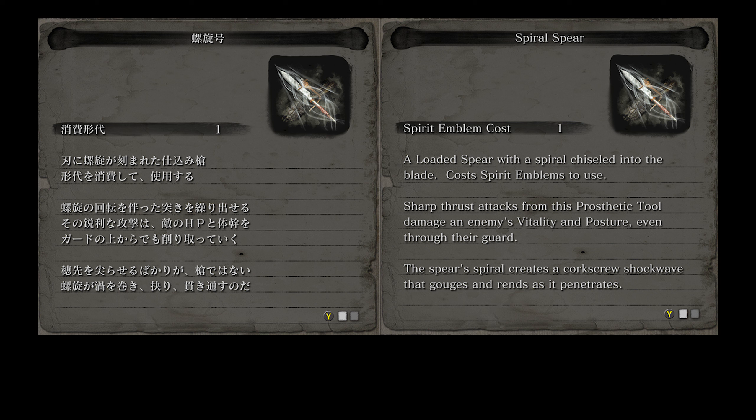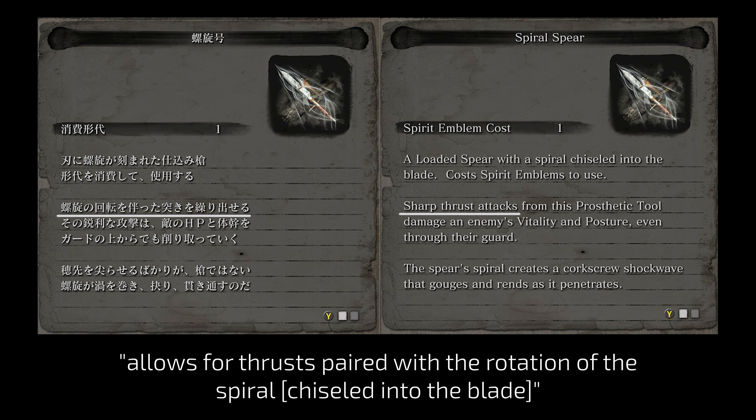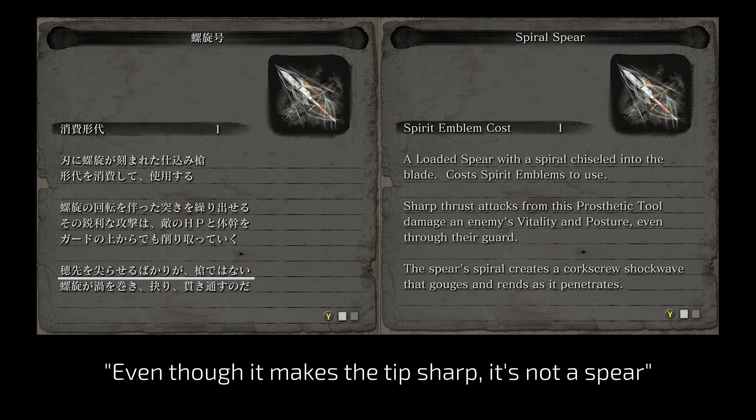Spiral Spear's original name is Rasengo, and I was really happy to see the word rasen. It was nostalgic in a weird way because this word was used in the original name of the coiled sword from Dark Souls. Rasengo can be translated as spiral edition or spiral model, but it sounds awkward and out of style for Sekiro, so Spiral Spear is a great choice. The description says it allows for thrusts paired with the rotation of the spiral chiseled into the blade. One line the localization omitted says, 'even though it makes the tip sharp, it's not a spear' — meaning you're attacking with the vortex, not really with the spear itself.